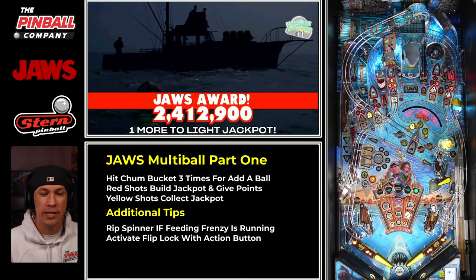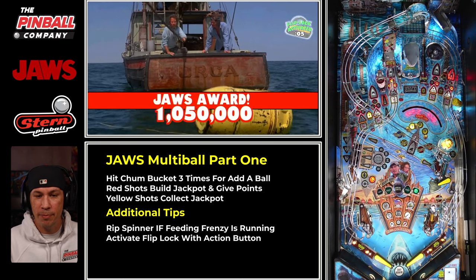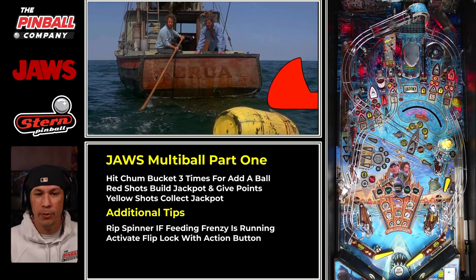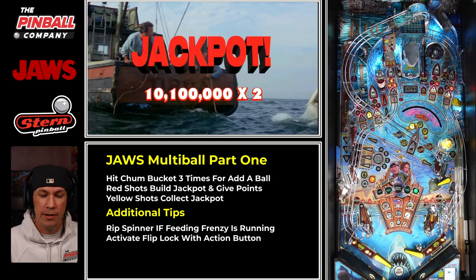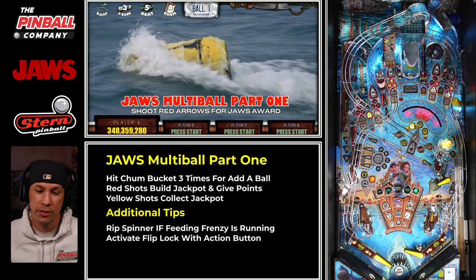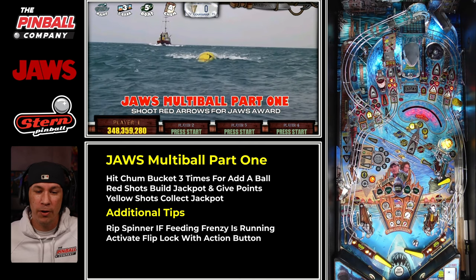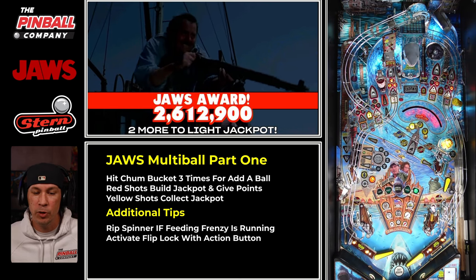Now I'm using the flip lock — you can see it activated on the LCD screen with a timer. I've got to avoid the wave ramp right now because I don't want two balls in the flip lock. Once I'm ready, I hit the wave ramp and get trapped up for a clean shot on the right-hand side. On different machines and pros out there, see if you can come to a trap on the right ramp just like that to stay under control as much as possible. If you can't, no worries — just hit the bailout shots we talked about earlier, like the center ramp or wave ramp.